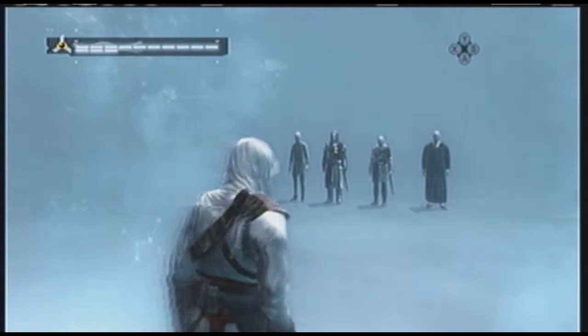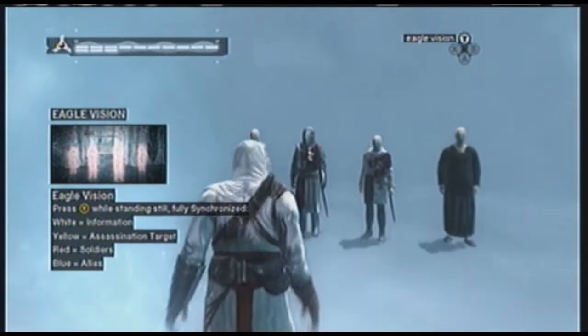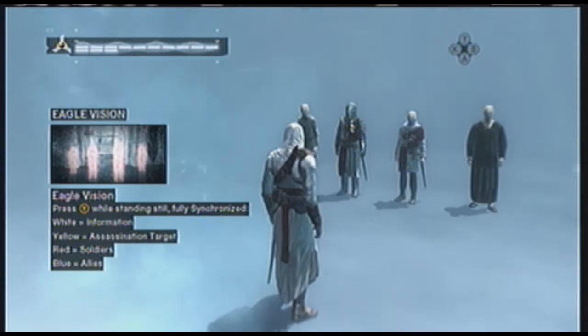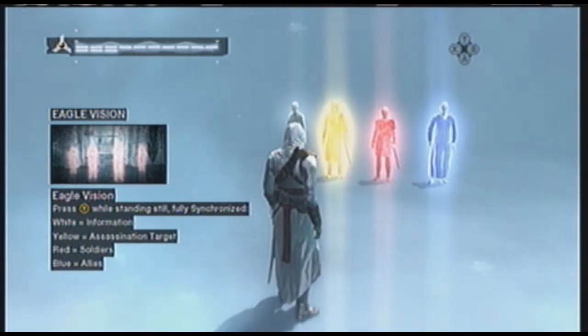Now that you are fully synced, a new ability is available to you, referred to as Eagle Vision. This sixth sense helped your ancestor understand the intentions of people around him. White equals information, yellow is assassination target, red is enemy, and blue is ally.